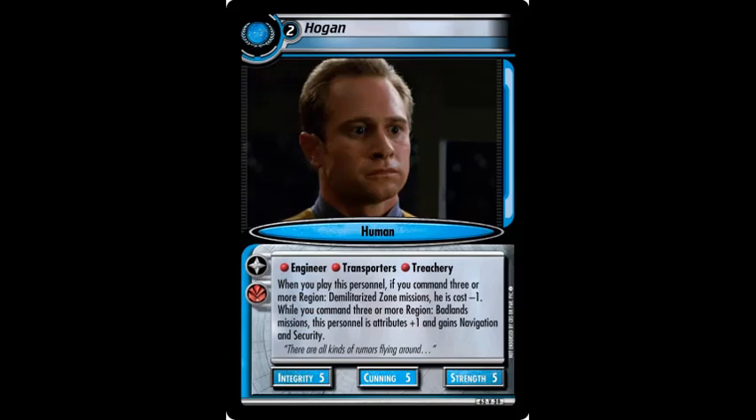Hogan was spoiled on the Facebook page, along with a very humorous caption image from Johannes — you will want to take a look at it. Whereas Roe is good for the hybrid, Hogan is not. You either have to go and get your benefit from the Badlands missions or your benefit from the Demilitarized Zone missions, but not both. They require three, and with five missions you can only do one or the other. Have fun taking your choice — but he is pretty good in both decks.